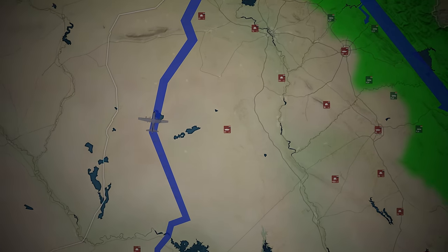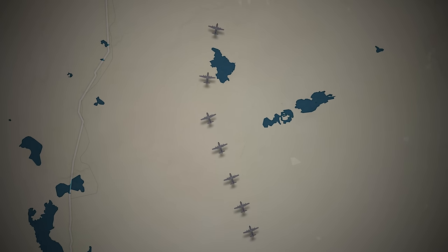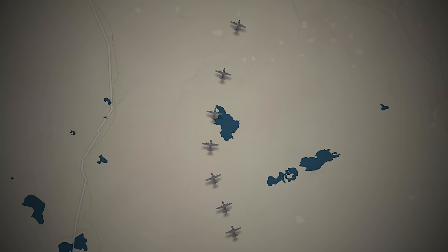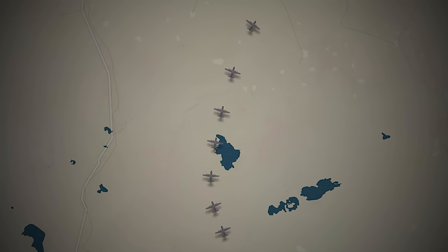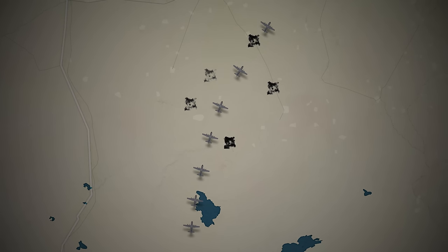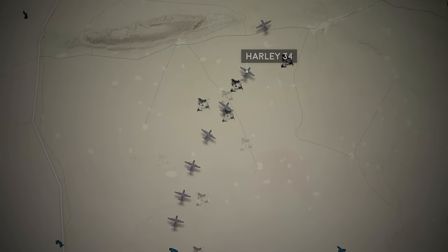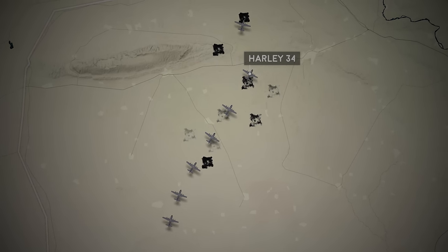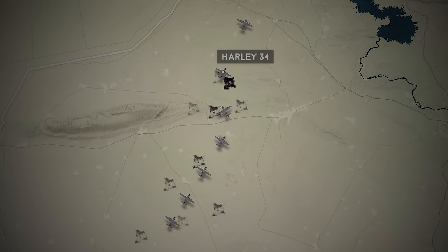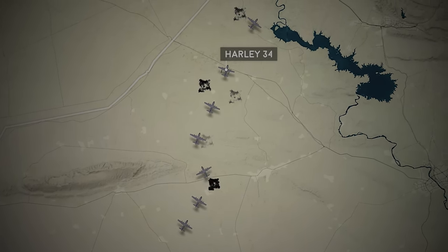The low-flying formation of MC-130s hugged the Syrian border to avoid detection. The first minutes in Iraqi airspace are uneventful, with the special forces operators passing the time playing with their night vision goggles. However, the journey quickly descends into chaos when Iraqi anti-aircraft gunners target the lead formation. One of the combat talons, callsign Harley-34, takes heavy fire, shredding through the aircraft's thin metal skin. The pilots press on, but soon the fire causes more critical damage — the number one engine catches fire, and fuel leaks are detected in both wings. Faced with losing the aircraft, Harley-34 diverts to Incirlik airbase in Turkey.